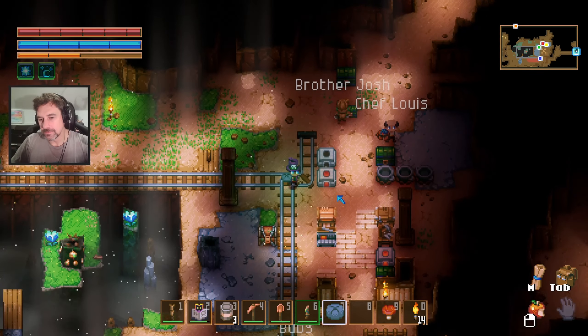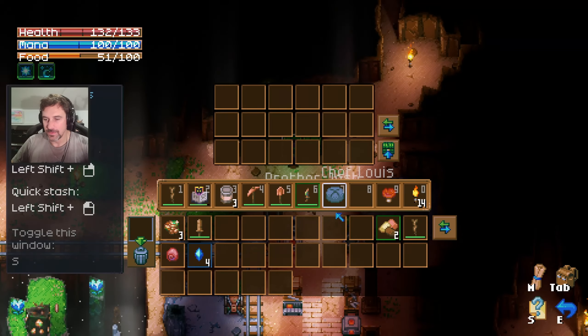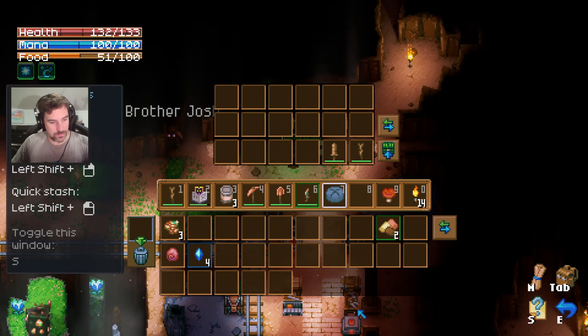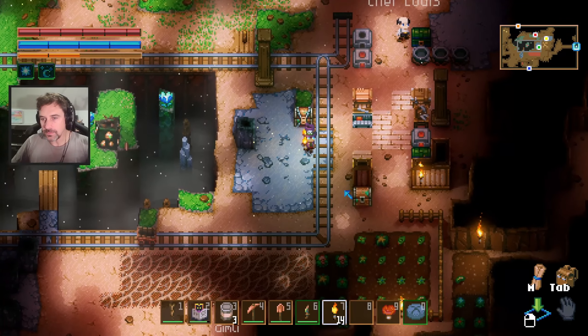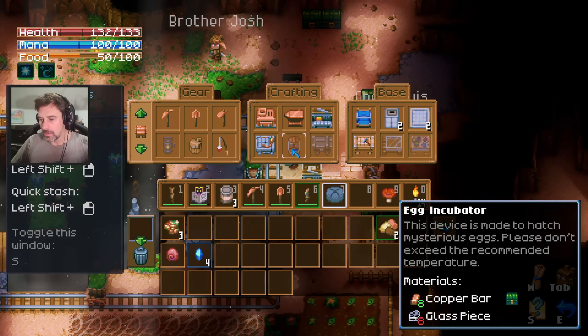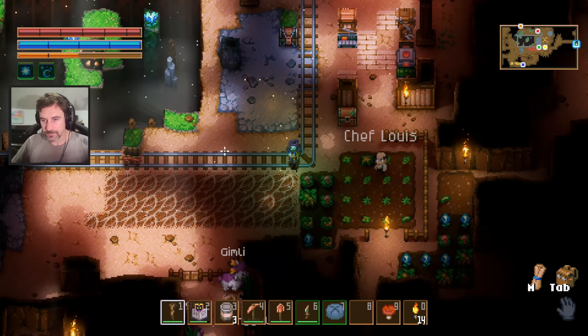There's a copper chest on the ground there. I do not have a copper key. I'm going to go where I believe we get the next resource — the tin, I believe. Can we build a copper key? No. Do you think we could go fight those fireball guys?